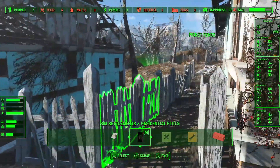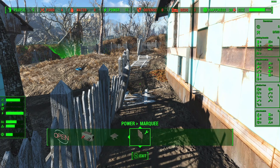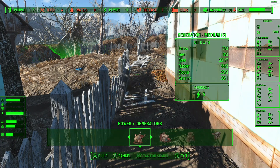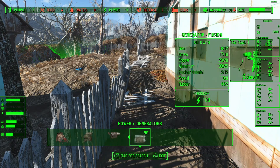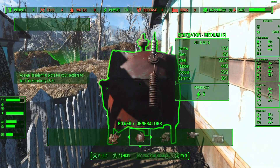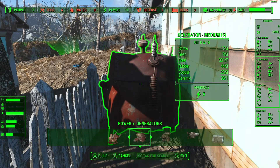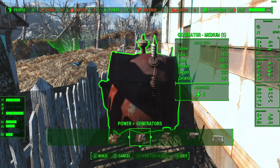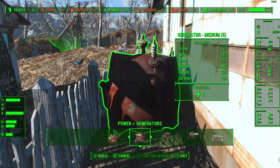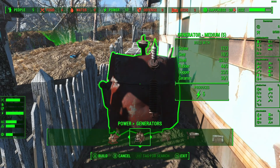Until we get municipal plots, we're going to need to make our own power. Having Science will help with that because that means we can make bigger generators down the road. We'll go ahead and put this here. Notice this is also benefiting from the Place Everywhere mod, because we don't have to worry about the surface so much - we can make it look like it's kind of dug in, which I kind of like.